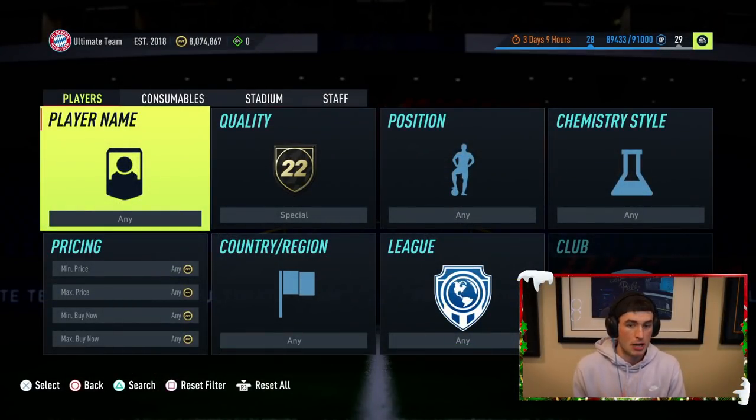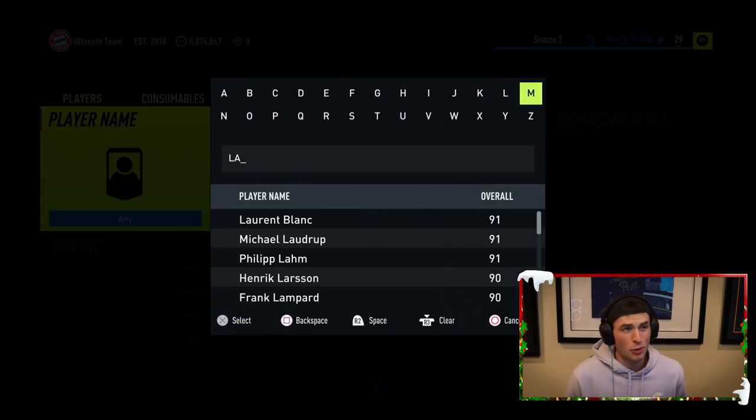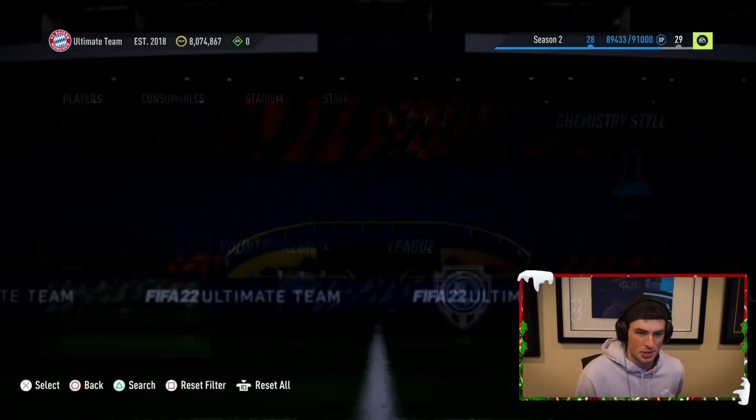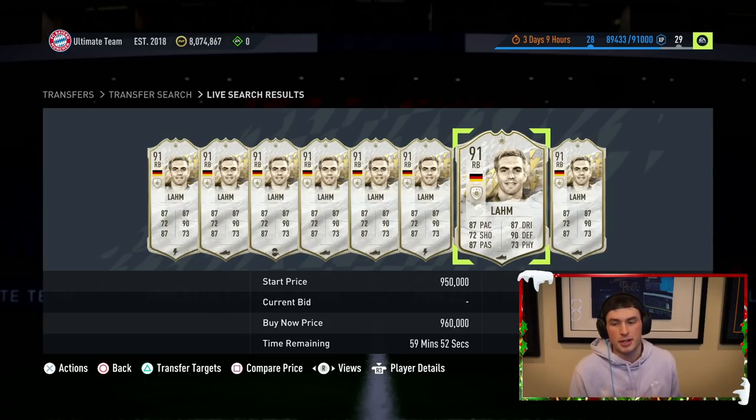Let's talk about Prime Icons. I did an 86-plus upgrade — you can see that on my Twitter. In terms of Prime Icons, my biggest strength as a trader, or at least where I have the most fun, is with Primes when they come out and with Moments cards. I love trading these new cards because they're very rare — I try to pinpoint their demand and I do really well with them.